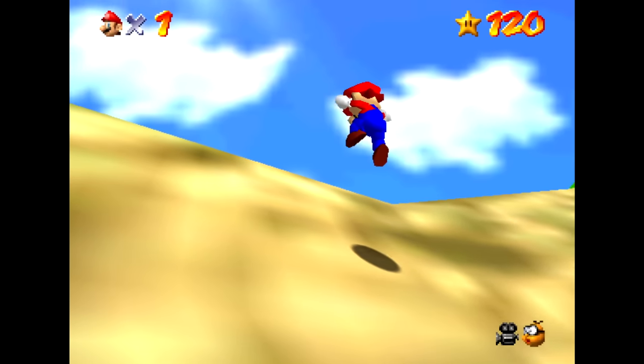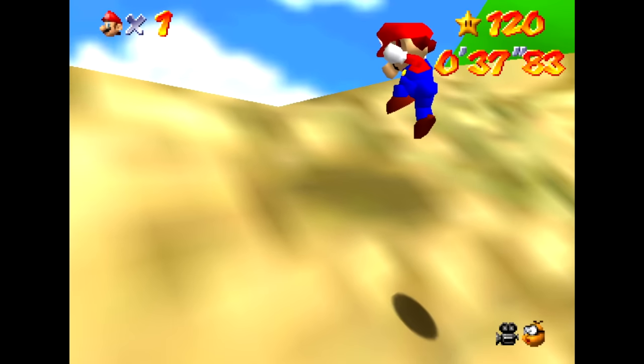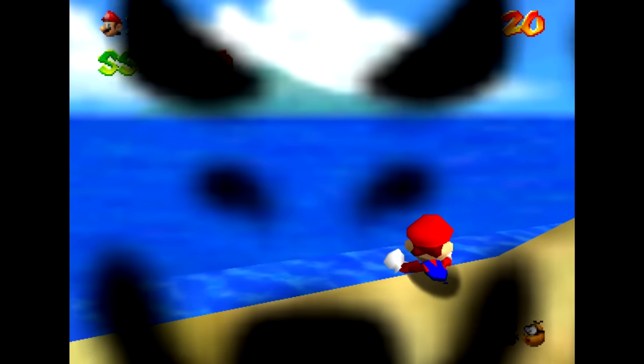Something similar happens in the gardens outside of Princess Peach's castle. If you edit Mario's position to be a bit out of bounds here, then Mario dies.